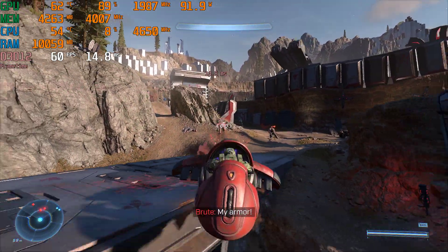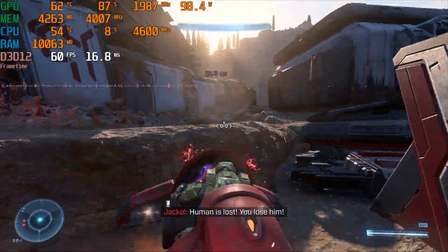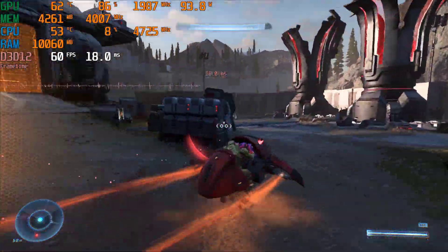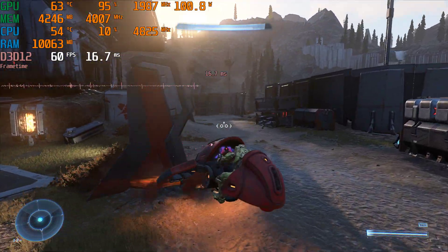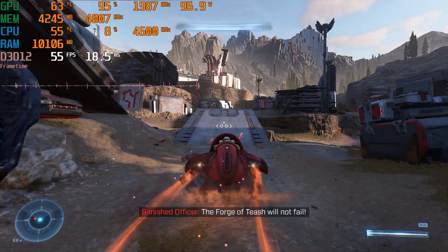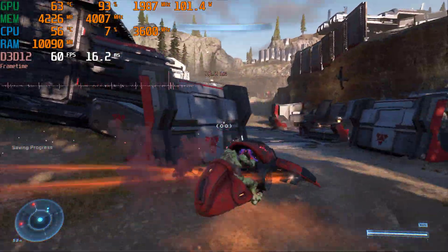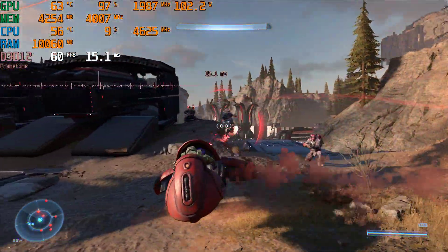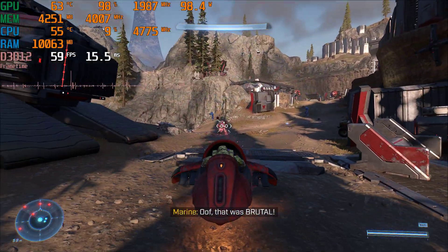So I think my recommended settings would be setting a 60 FPS min and max to use that dynamic scale, and then either playing at low if you want to make sure you stay at 60 FPS, or at medium if you want to be mostly at 60 FPS with a few dips. What settings are you guys using? Let me know in the comments, and I hope you have an excellent day.